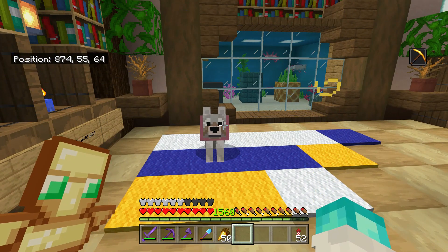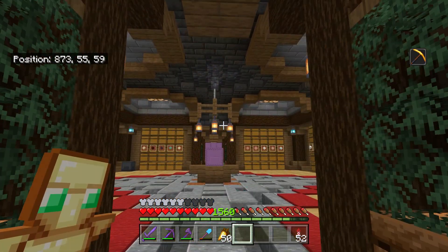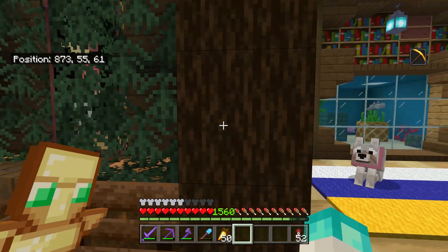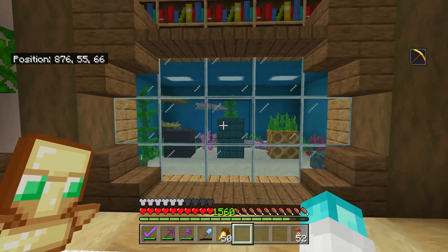I actually just remembered that I've got a pet dog now. I've not really messed around with pets at all - I never really do on my let's plays. I had a few pet horses just as like a decoration by the farmhouse in the stables, but apart from that I've not really had any pets on this world. I've just got the axolotls here for decoration as well.